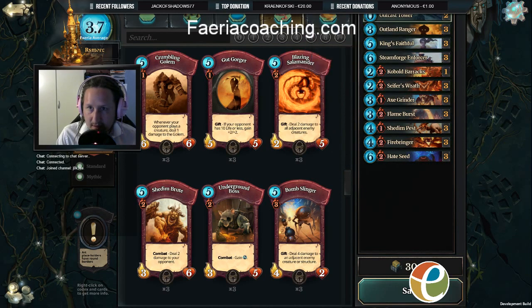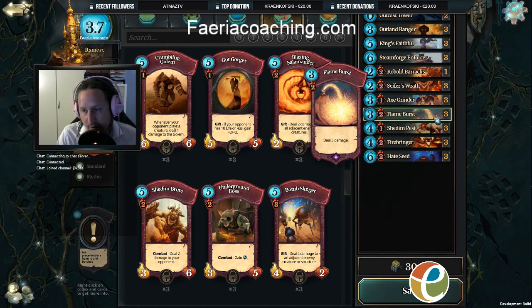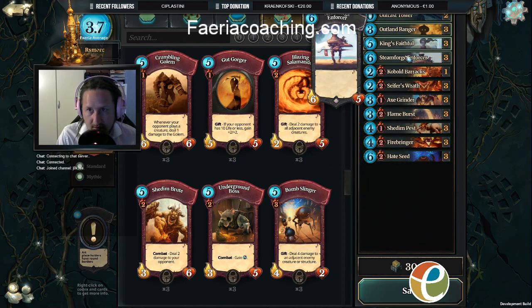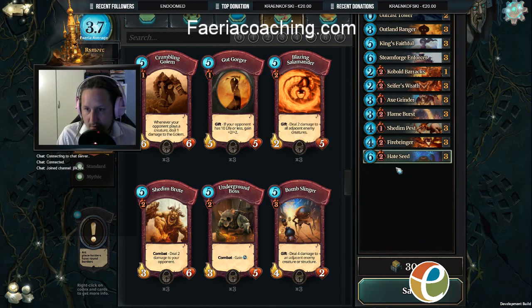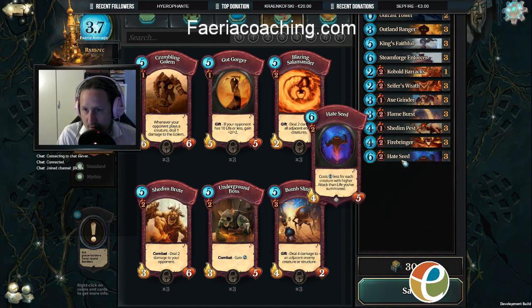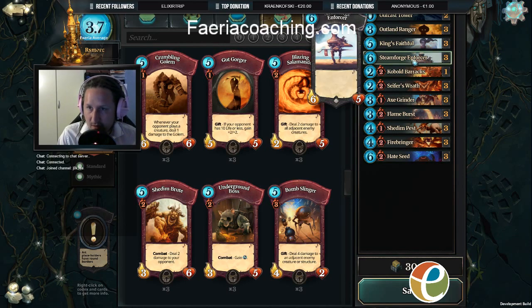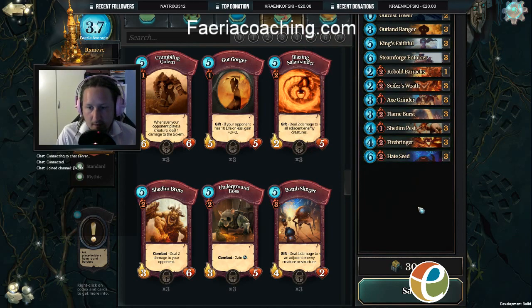A good thing about this deck is that if you manage to establish a mountain at your opponent's well and summon creatures there every turn, you will always have fourth Faria. Which means if you use the plus one ability you will be able to play every card in your deck except for the Steamforge Enforcer — not counting Hate Seed because it will be reduced cost. So the only card you won't be able to play every turn is Steamforge Enforcer; everything else you can drop every turn.